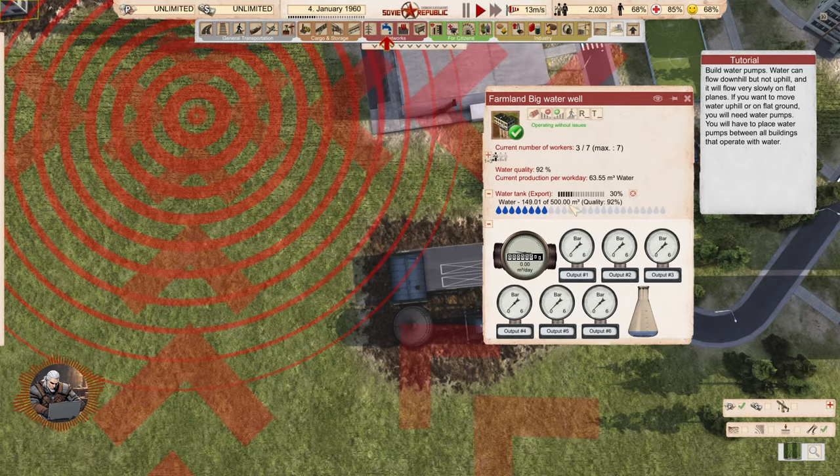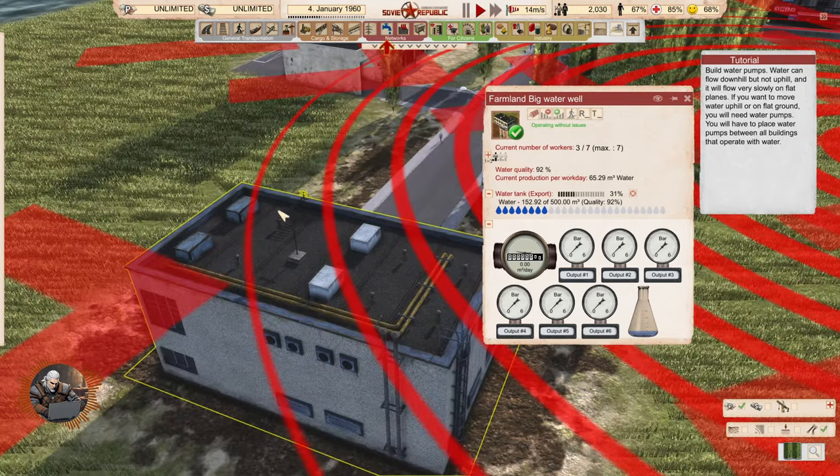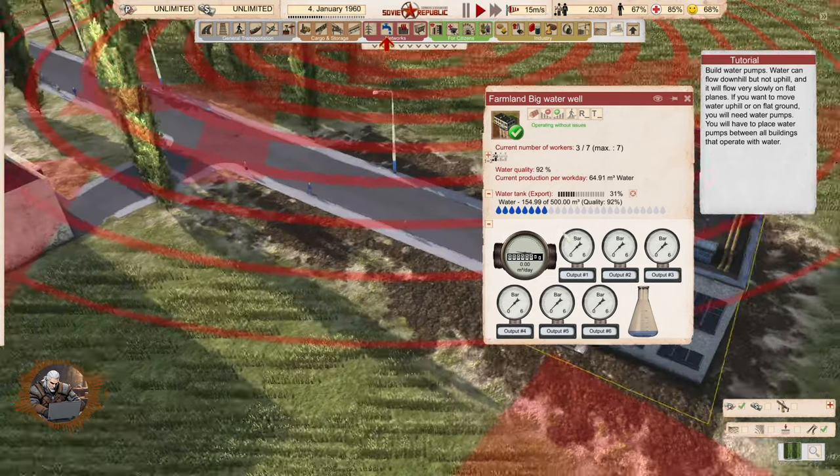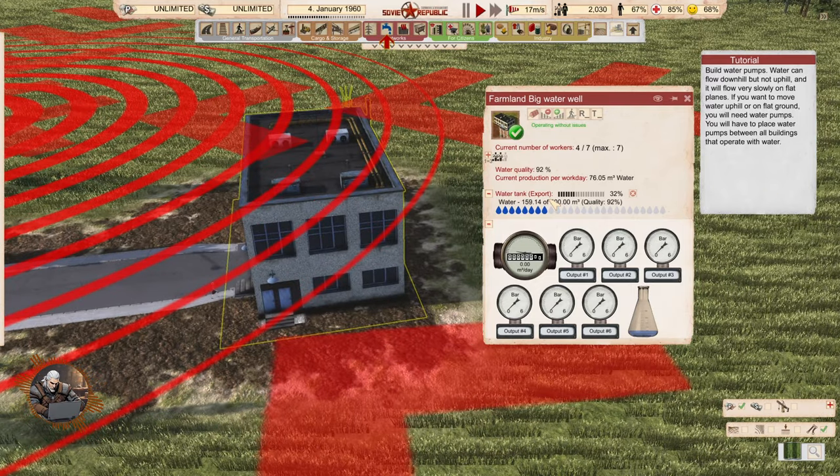Water tank export. So this is the water tank we have here, which we cannot see apparently. Interesting what the workers do — maybe they make it get water faster. Yeah, I think it starts to become faster when we get more workers. Water quality 92. The current production per workday is increasing with the amount of workers, so that's how much water we will get per day.